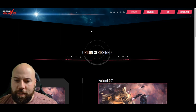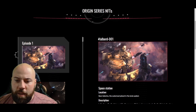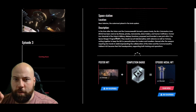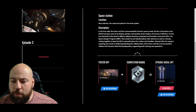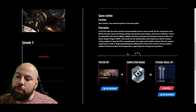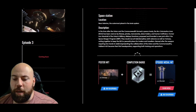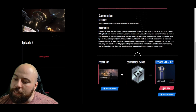You can see it says Origin Series here — the Origin Series NFT. It's as easy as clicking Episode One. Looking at your Halberd 001, you need one of those Halberds, plus the completion badge for the very first episode, to claim an Episode One medal NFT. Once you have both of these — the Halberd and the medal — you just click 'Claim Medal' there in pink.